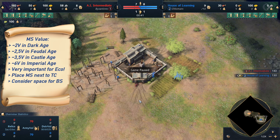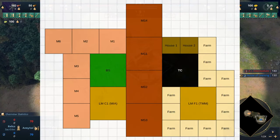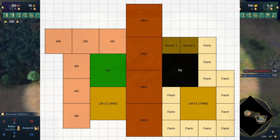Here you can see our TC in black and the planned layout of our buildings around it. Military schools are labeled MS1 to MS4, military production is labeled M1 to M6, placed around our blacksmith in green. Landmarks are colored in gold. Our Castle Age landmark is still close enough to be built in range of TC fire, and our Twin Minaret Madrasa is placed such that the berries are as close to the TC as possible, while still leaving space for farms all around it. We also have space for houses close to the wood line. This is the perfect world scenario.